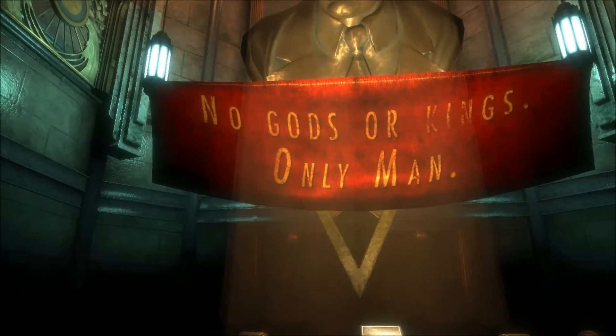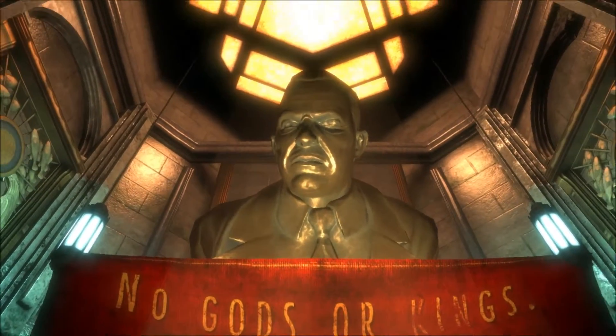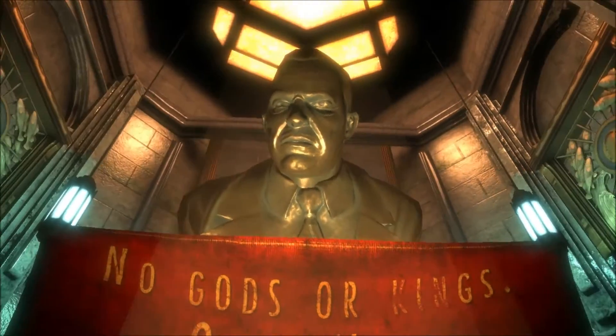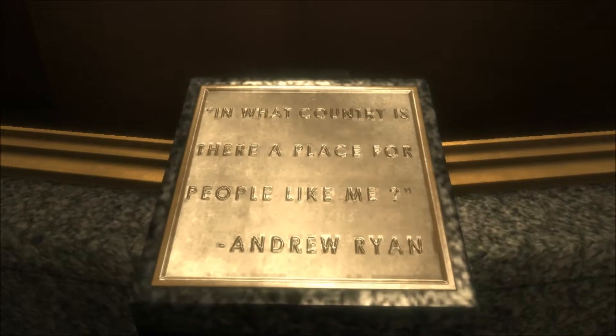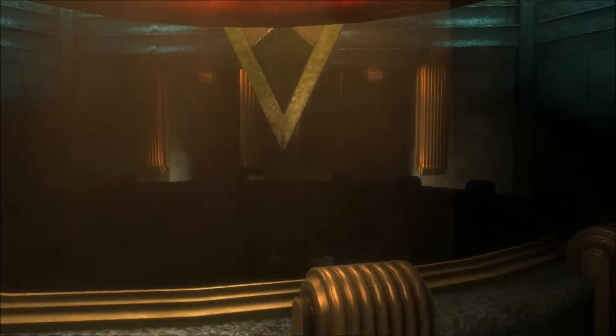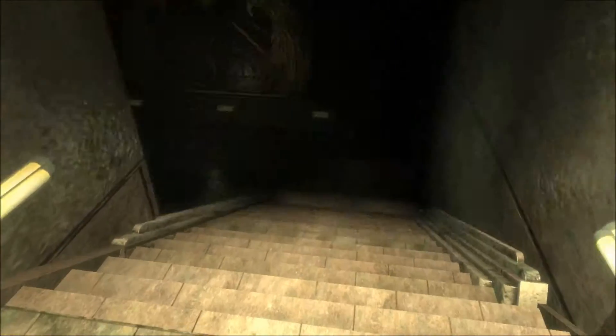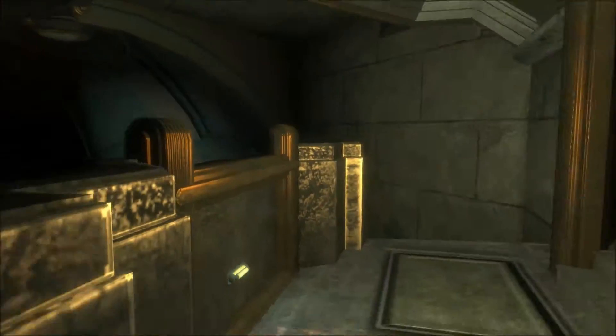Going inside now — it's very dark. There's a message: 'No gods or kings, only man.' There's a weird-looking statue of some man I don't recognize. I can read an inscription and it mentions a place for 'people like me' and says something about Rapture. I have to figure out where to go next. It's a spooky kind of place — I don't know what's coming next.